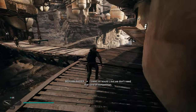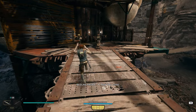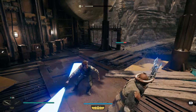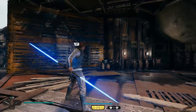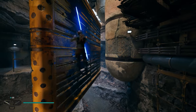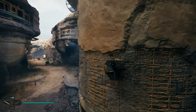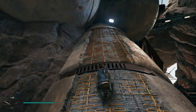Once we're on this platform, go across and fight these guys. Just spam the lightsaber button. Once you take those guys out, we're ready to move on. Come over here, use the Force to push this open, and wall run. Then double jump over here and go across this pillar, to the other side, and climb up.